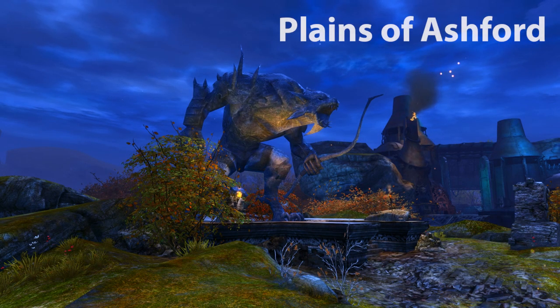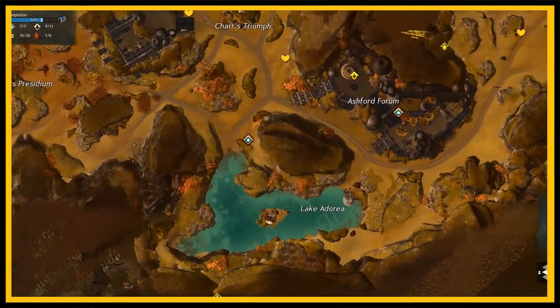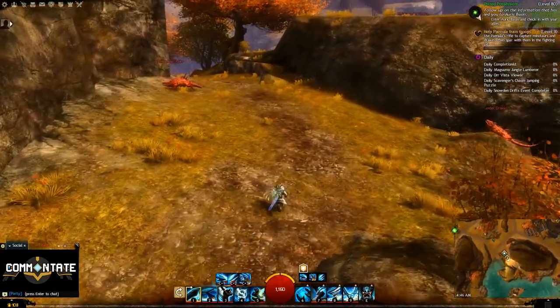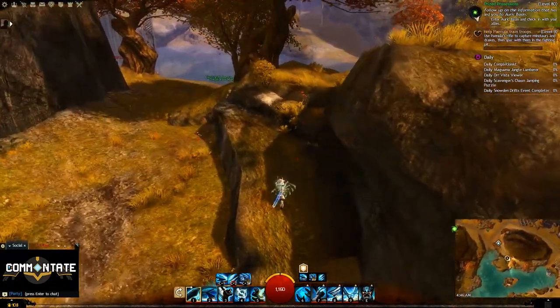The first few dive spots are going to be in Plains of Ashford. Head over to Adoria Waypoint, and for this one you're basically just looking to get up on the hill next to the waypoint — there are some dive goggles right there.